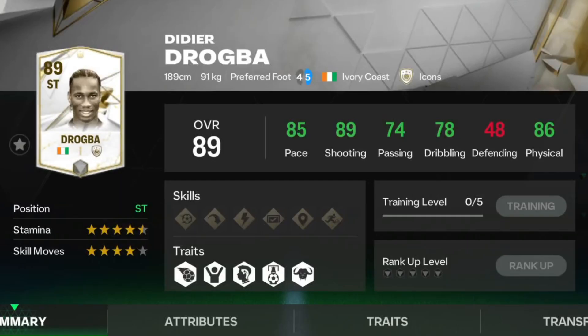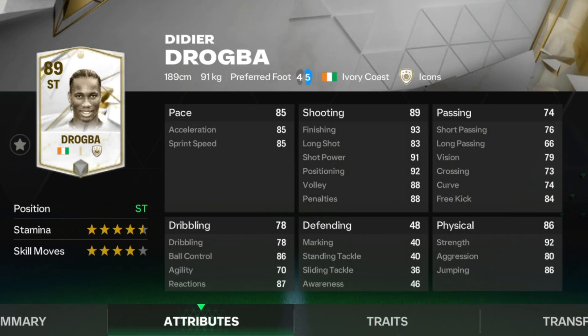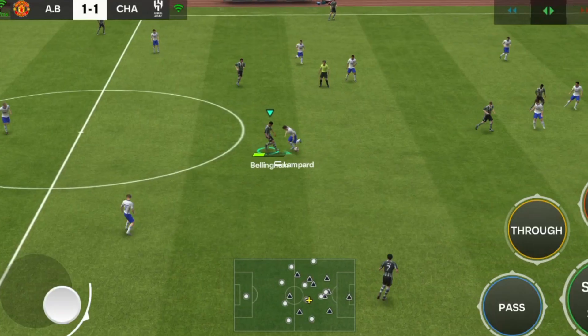89 OVR Striker Drogba — 85 pace, 89 shooting, 74 passing, 78 dribbling and 86 physical. 4.5 star stamina and 4 star skill moves with long shot taker and power header traits. Attributes are incredible. His current market value is 5.5 million. If you have a little more budget, you can also go for the higher version of Drogba.